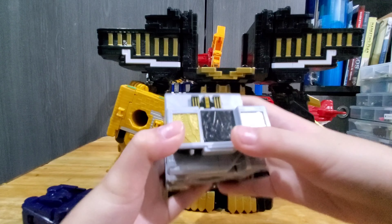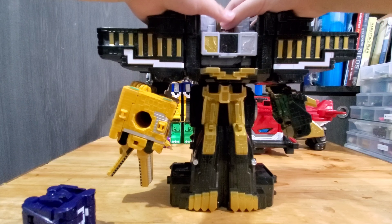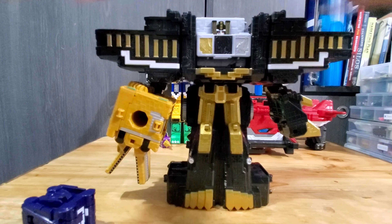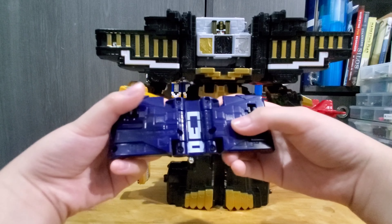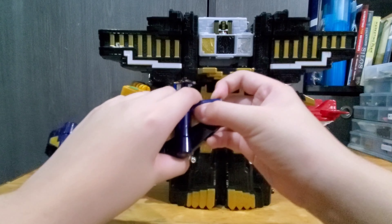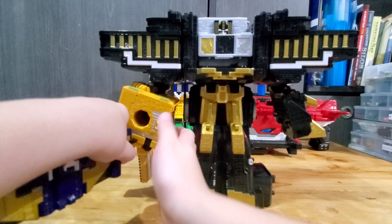After that, you connect the legs to the torso. Flip over the panel, add the eight logo, and then you got the head. Add it to the robot, and you got the tall size Xeo.